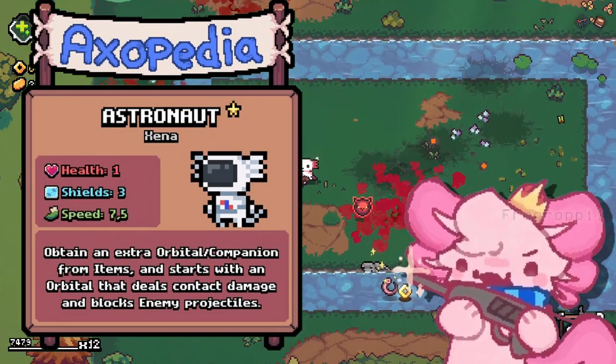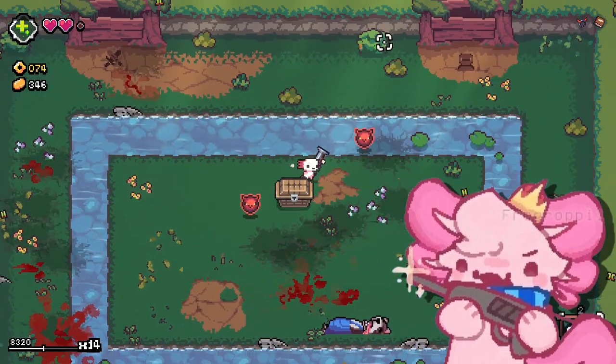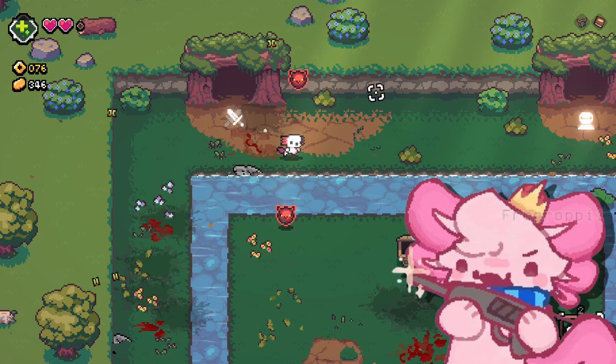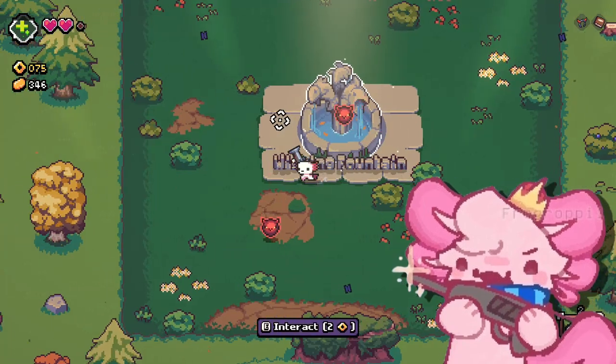Next up we have the Asheronda axolotl, which allows you to carry another orbital for every orbital item you collect. This can be pretty good for items like Wisp, but honestly it's just Wisp. This axolotl isn't very good. C tier.